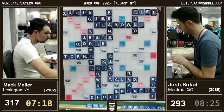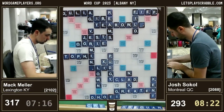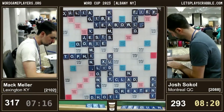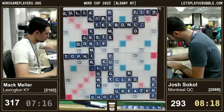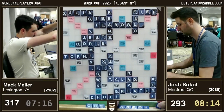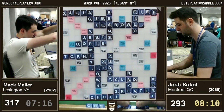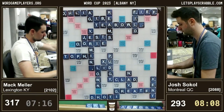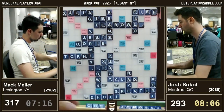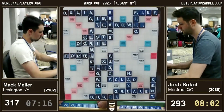Before we even had time to look at Mac's rack, he drops four vowels. That makes a ton of sense — he leaves R-E-C, very strong. But there are now three lanes open. Mac is basically saying, I'm going to keep playing my game. I can't sacrifice too much to block. That P is pretty much impossible to block because you can't put anything next to X-U. The T is a bit easier to block, but not when you have five vowels.